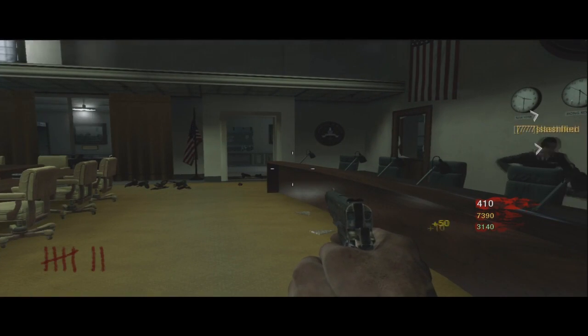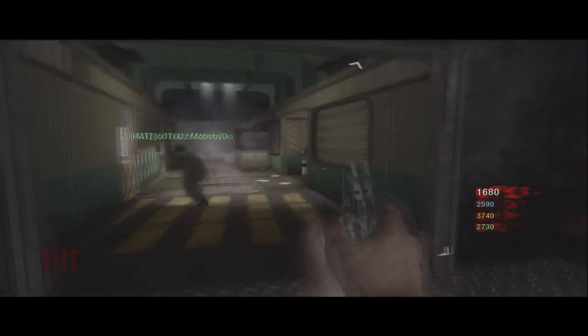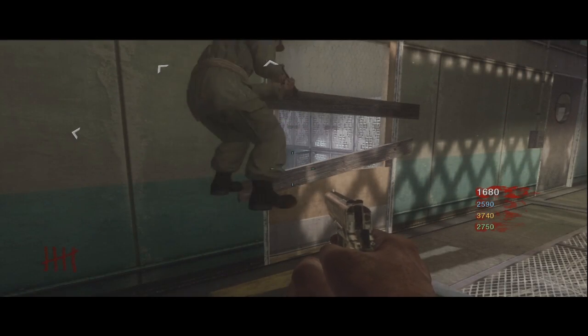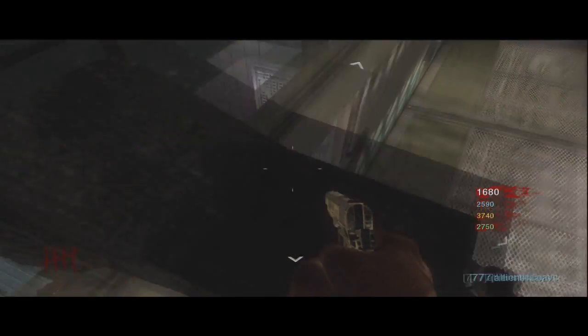Alright guys, the next glitch should be right about here. When you're in the elevator, go over here, break down the two parts of the window just like before, build it up twice, and you're going to jump up just like my friend Mobsby does. Jump up to the top and there you go. I'm going to show you that in first person now.